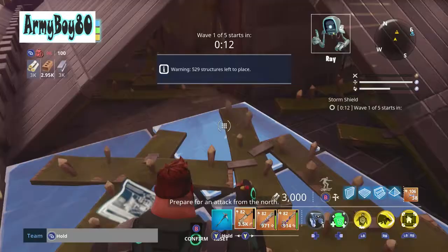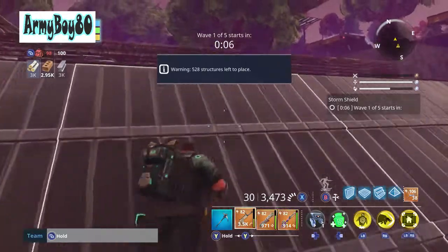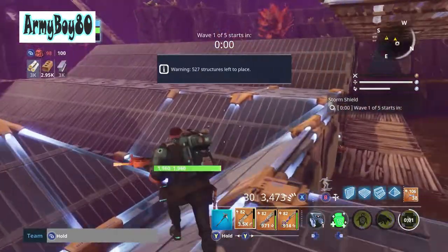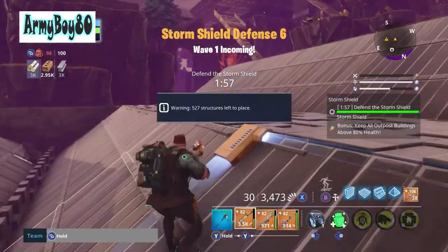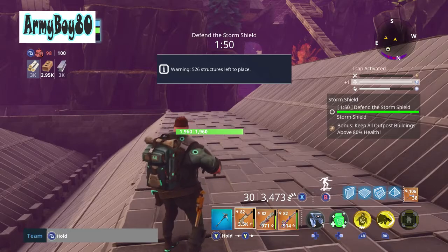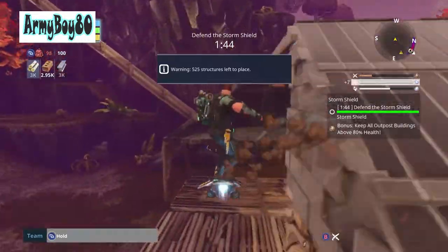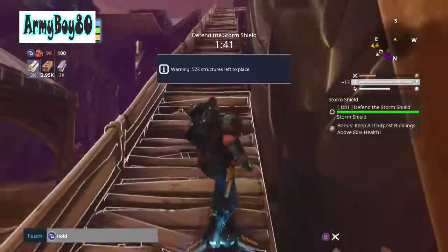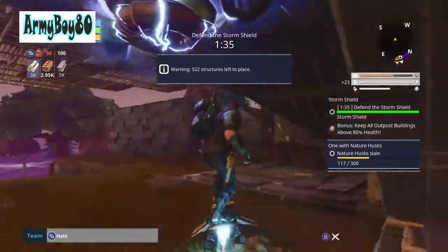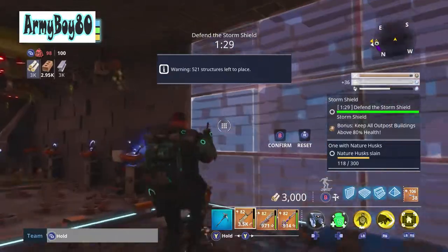Everything else I've already pretty much fixed or retrapped or whatever it needed. I'm pretty much good on materials. I'm going to go ahead and start this and it should be a pretty easy defense. I didn't have any issues last time with all the lobber screens. I'm gonna get my base down and then I have a staircase that I'm actually going to be tearing down. The re-rolls did come out so I played around a little bit with that on my other account where I have the Nocturno.